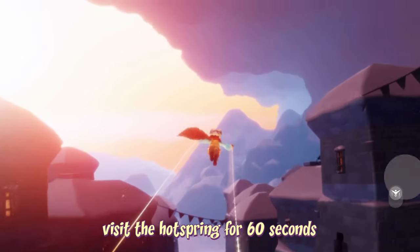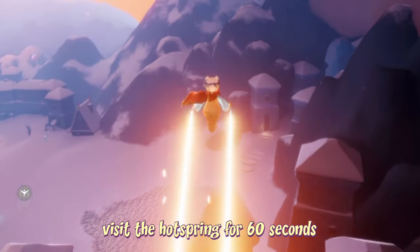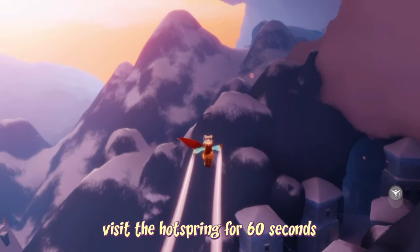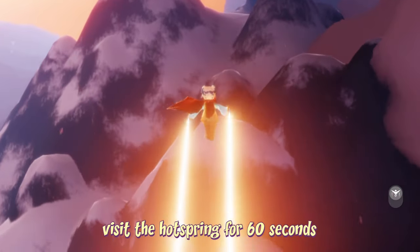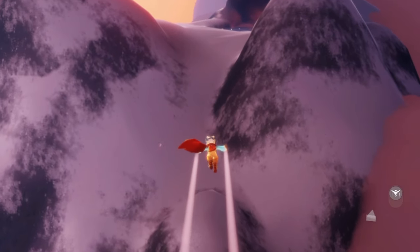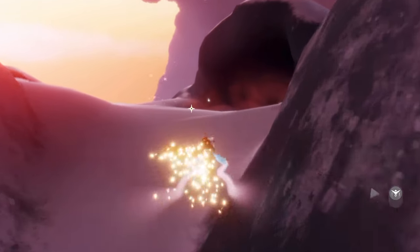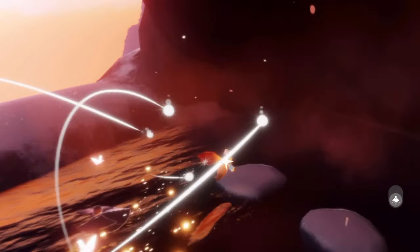To visit the hot spring, all we have to do is go into the Village of Dreams area. You can find the entrance directly towards your right when you first enter the Valley of Triumph. We're then going to fly all the way up on the right hand side to the top of this mountain where we'll find a secret little hot spring. For this quest we have to wait here for 60 seconds, so let's get close and get snug in the hot spring.